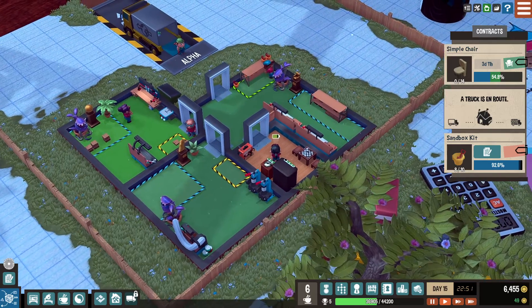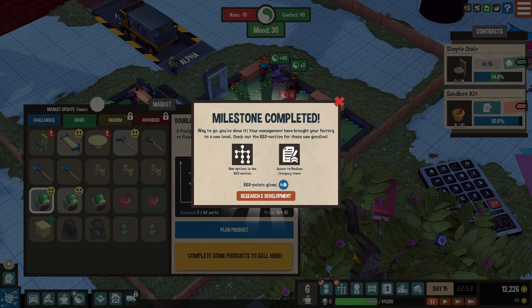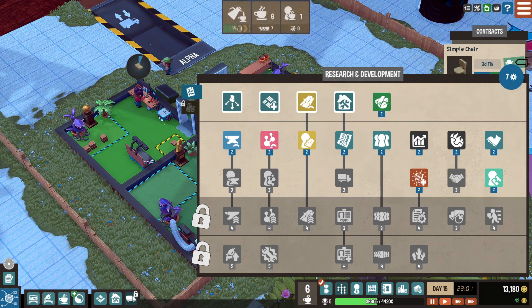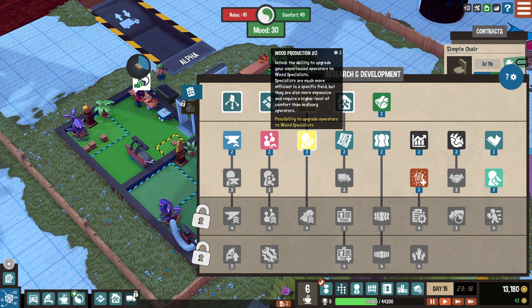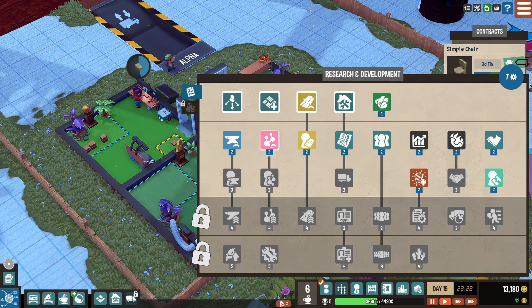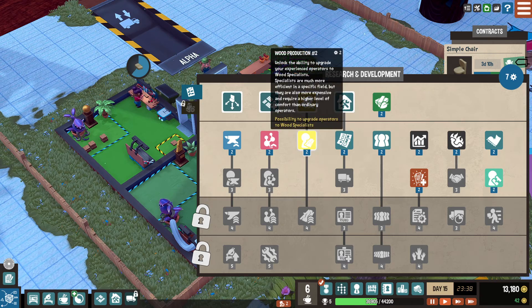Milestone completed — way to go! Check out the R&D section for new goods. We have access to medium category items. In R&D: wood production — unlock the ability to upgrade your experienced operators. Wood specialists are much more efficient but also more expensive and require a higher level of comfort. If comfort's too low they'll refuse to work because they're snobs. You've got metal, plastic, and wood production specialists.